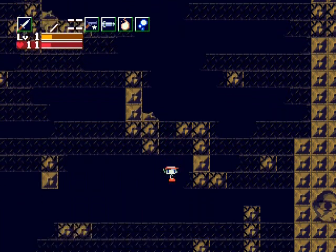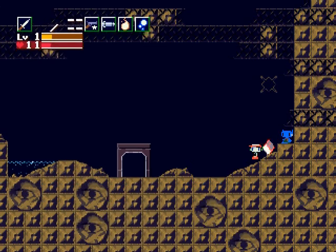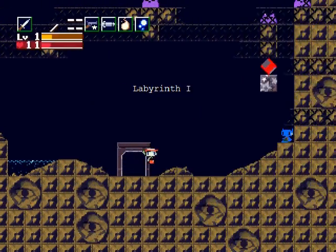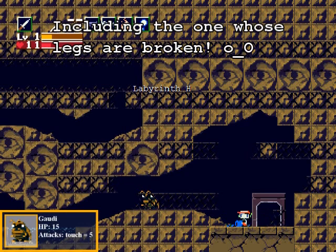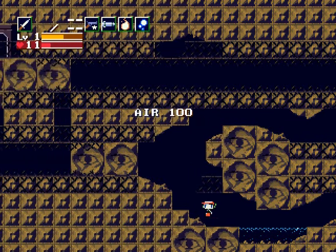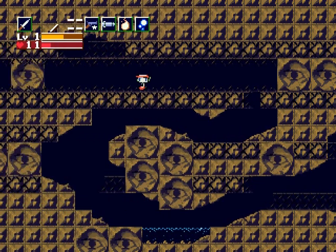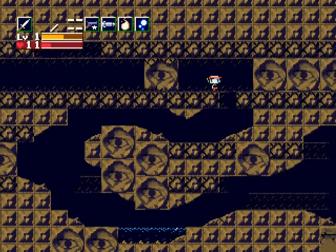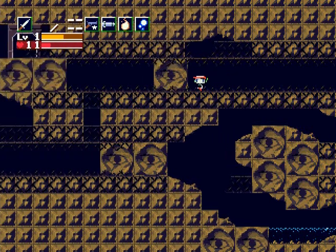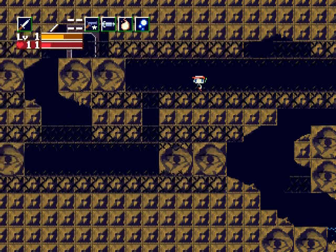Don't worry about breaking your legs though — this is a safe ride. I might as well save my game. Both those robots are gone — this one's dead. These are a new type of enemy; I forgot their names, it'll be in the enemy box as usual. They're kind of tricky but manageable. There's a block that'll squish you if you let it, so don't let it squish you. What you have to do is jump over it here.